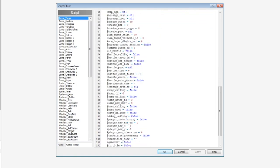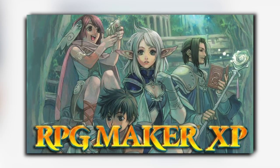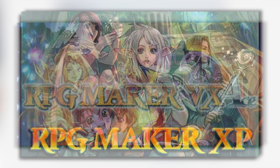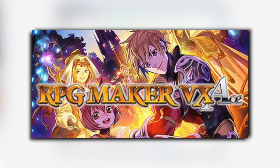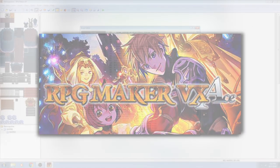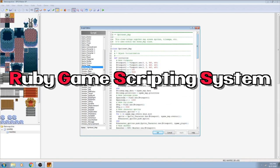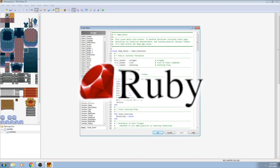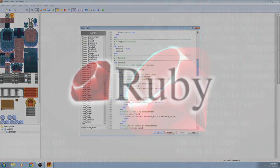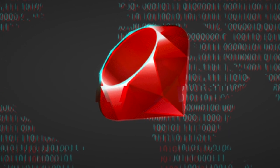The most complex section is the RGSS menu. Every version of RPG Maker from RMXP in 2004 up until RPG Maker VX Ace in 2011 contained an RGSS library. RGSS stands for Ruby Game Scripting System, which is a variant on the Ruby programming language. EnterBrain probably went with this language for RMXP due to the popularity Ruby had gained in Japan throughout the late 90s and early years of the new millennium.